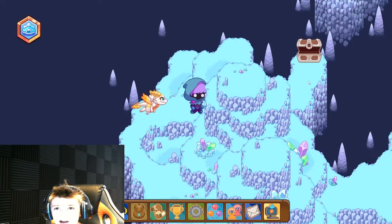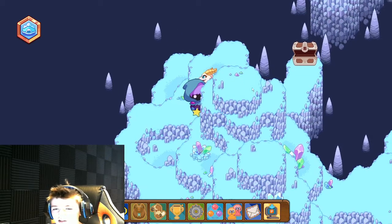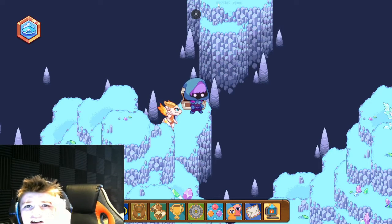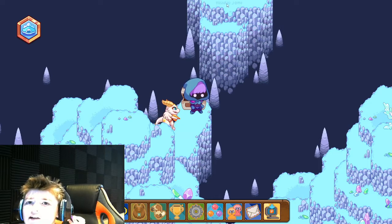And then you can come over here, and there will be a chest. You can open the chest — it's just like 25 shivers. And then you have to come right over here, and you will see this secret code. If you can look at my cursor, it's right over there.